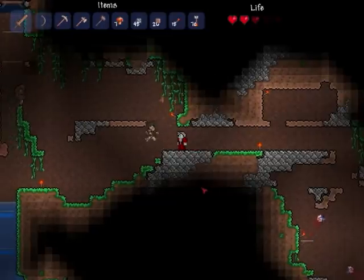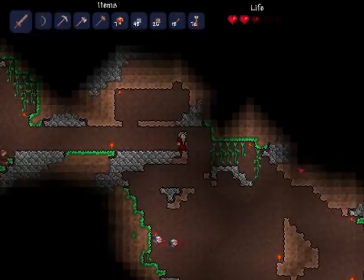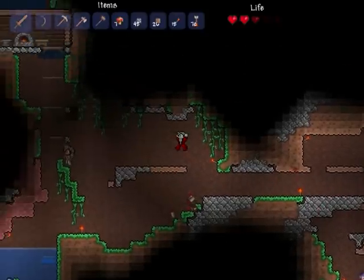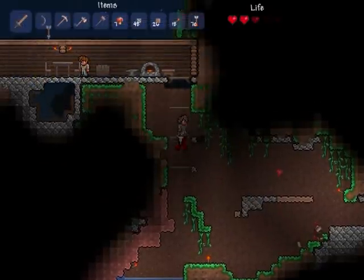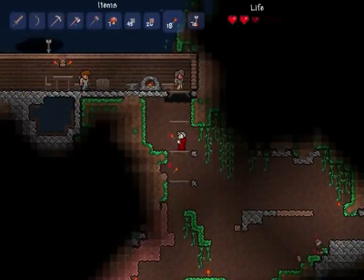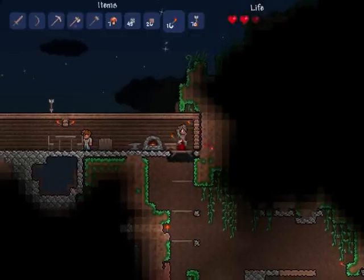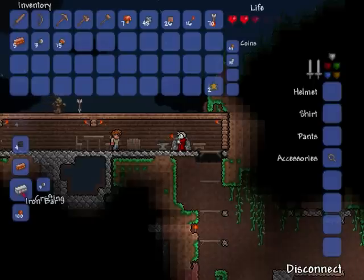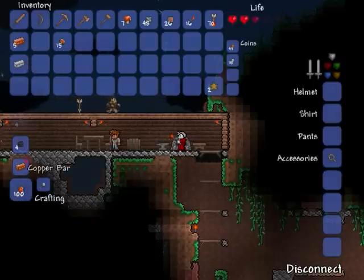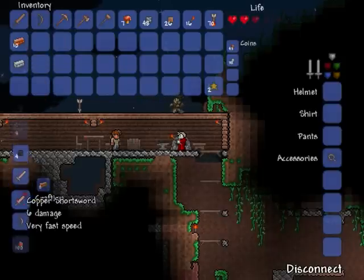I want to get that merchant to move in because I want to buy some decent weapons. I'm running around with a wooden sword here — actually I just want a good bow, that's all I want. You can jump way higher than that — hold the space bar! I did not know you could hold the space bar. I love that sound!